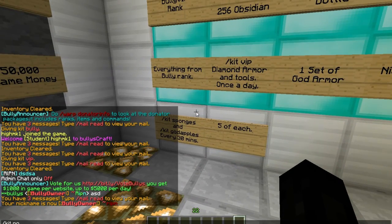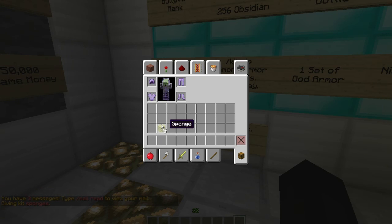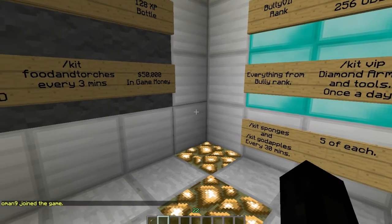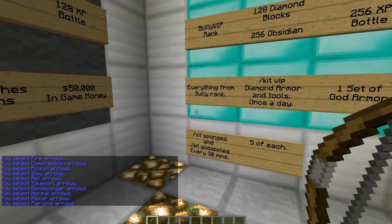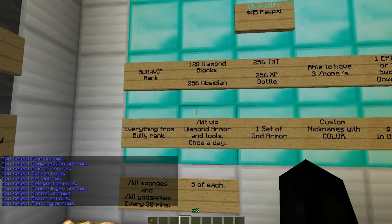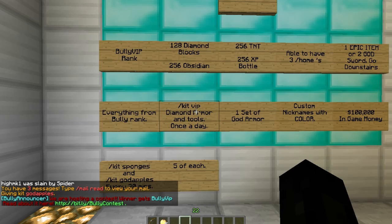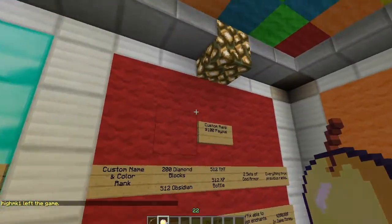With Bully VIP you can also do kit sponges — on this server you use sponges for special arrows. You get five sponges. You need one sponge to use one special arrow; you cycle through them by left clicking and you also need regular arrows. You also get slash kit god apples which are enchanted golden apples. You can use this kit every 30 minutes and these apples are really good for PvP.